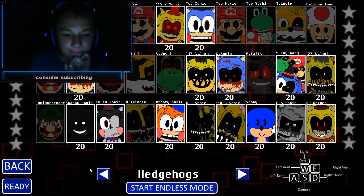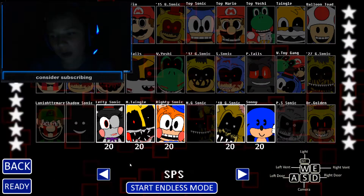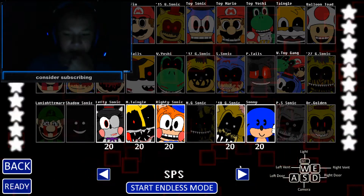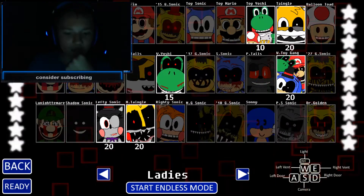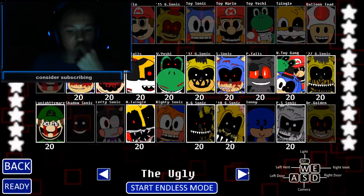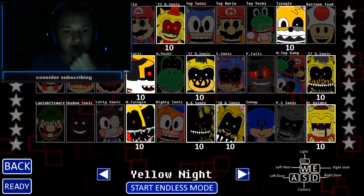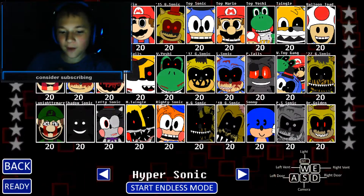And then if you get the final star, which is getting all the certificates, you'll unlock the rest of them, which is Head Shocks, Ladies, Dr. Golden's Attack, Lunar Moon, The Ugly, Yellow Knight, The Big Ten, and finally Hypersonic.